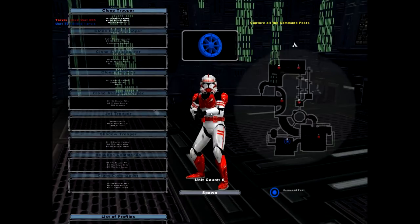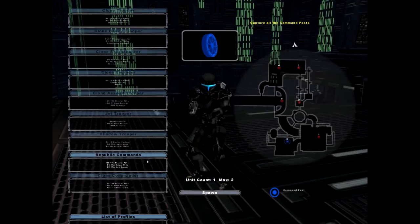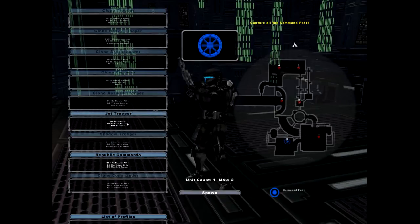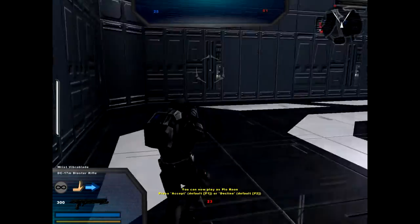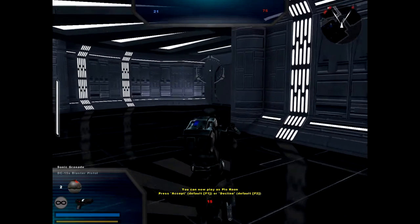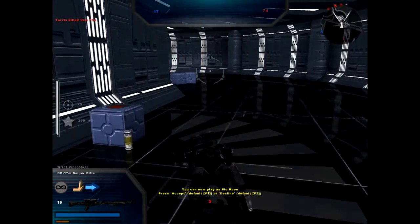There's also dual pistols — I believe that Boba and Jango Fett have those, as well as one class. I believe it's the clone commander — what's now the Republic Commando, which was more of a support class in the past. Now it's a very heavy fighting class. It's got a wrist vibroblade, sonic grenade, a sniper rifle, anti-armor, pistol, and a blaster rifle. This is sort of your heavy duty class, and every faction gets these. It really makes getting the points worth it, because you're sort of a jack of all trades with some really powerful equipment.